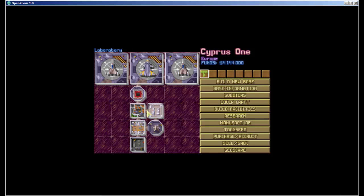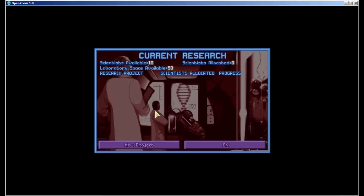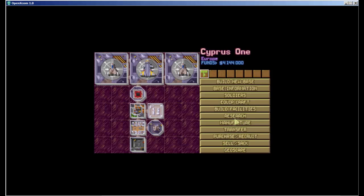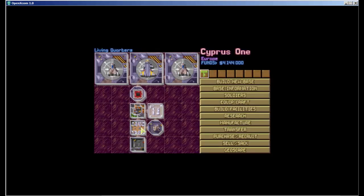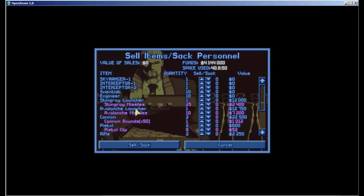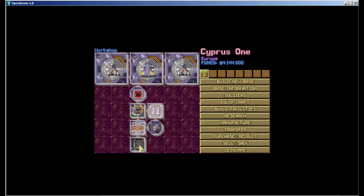This is enough to get started, but not enough to keep going. I've got 4 million in funds — your funds will depend on your difficulty setting: lower difficulty gives you more money, higher difficulty gives you less. With OpenXCOM, the ability to right-click directly on your facilities and see what's going on in there is new, and that's really cool. Let me check my base information.